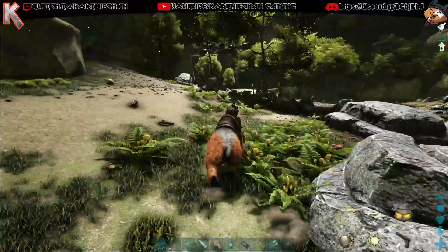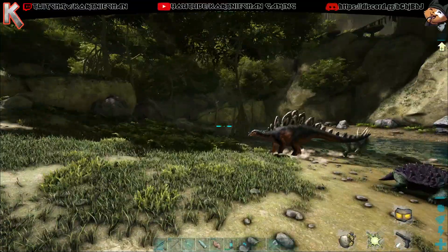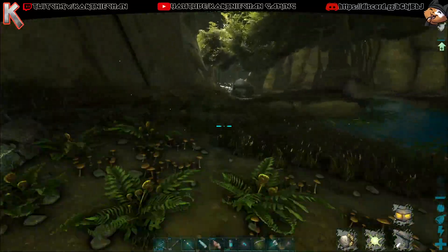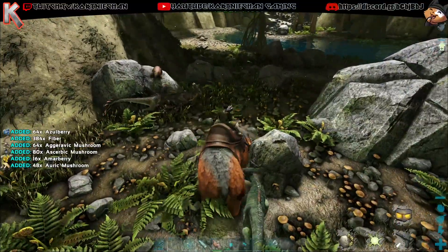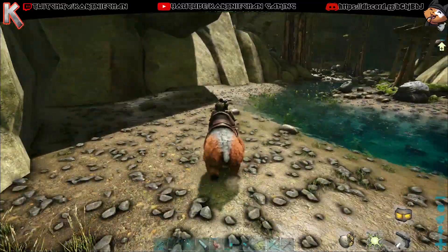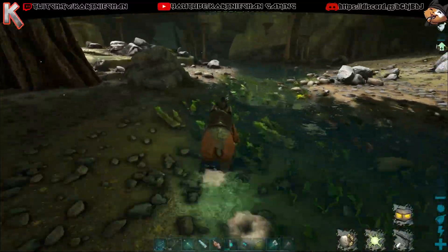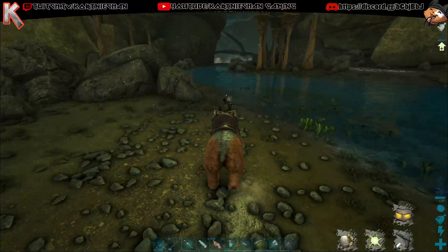I need one more ramp to replace the ramp I blew up. Look at the hall of the Karkinos. There's nothing over here. They should have spawned back by now. I killed them a while ago. Not a single one.